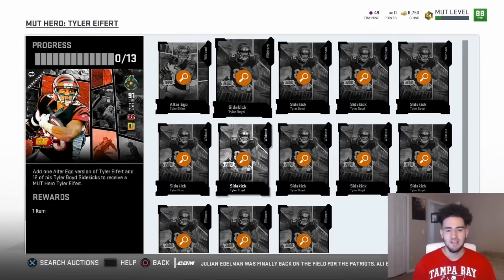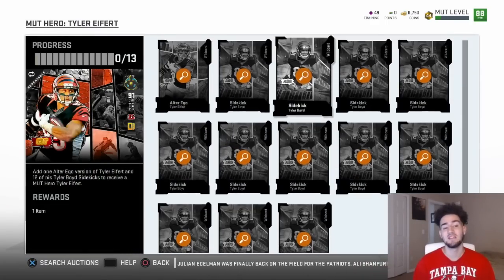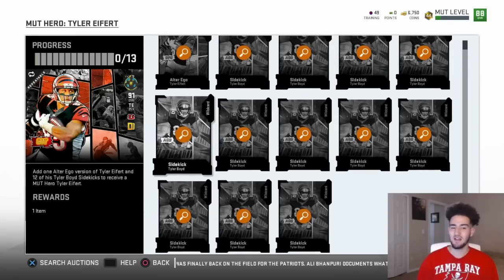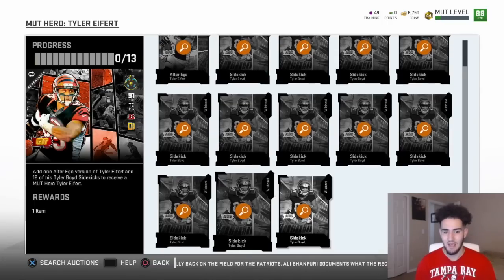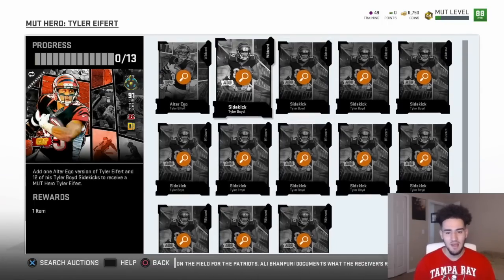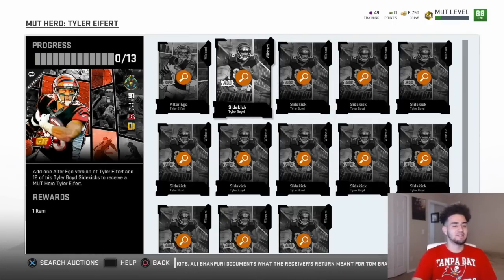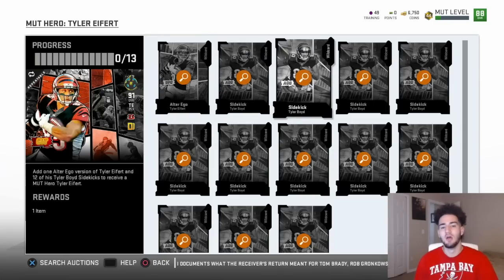Let me check it out real quick. So yeah, you just need 12 sidekicks and then one alter ego. It's going to be tough to get 12 sidekicks for one team. I know Ramon Foster is a sidekick, so if I want a Steelers player, I know I'm not going to get 12 of him in the pack opening — I'm going to get multiple sidekicks. So it's going to be interesting to see.